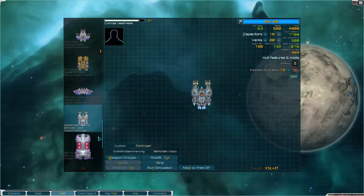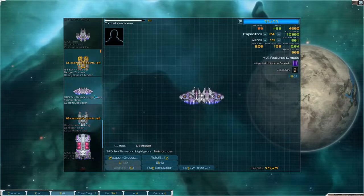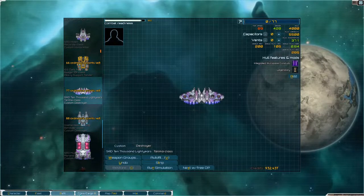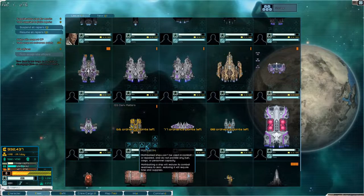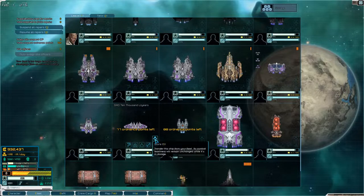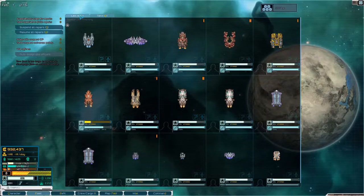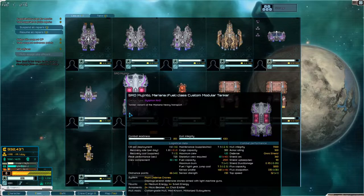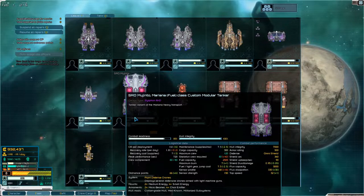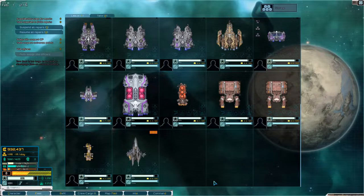I'll get rid of you, get rid of you, get rid of you. You can store, store, store. I have quite a few ships stored here. I'd really want one of these in a cargo configuration because I think they carry way more cargo than these bad boys, even though they do a good job of carrying cargo as well.